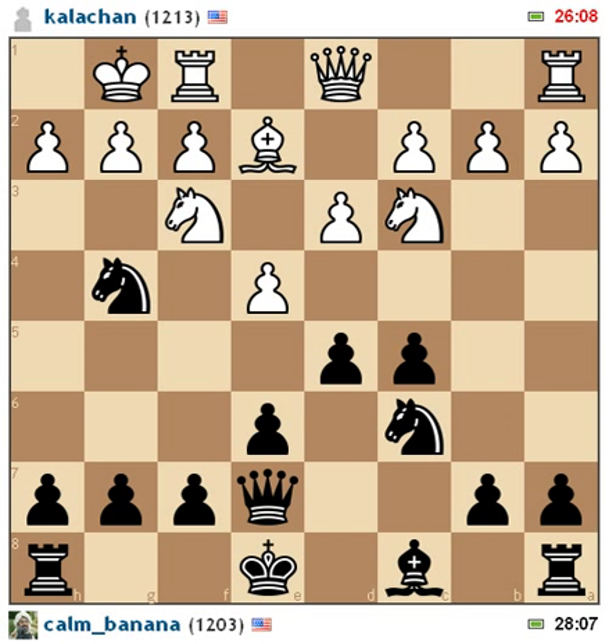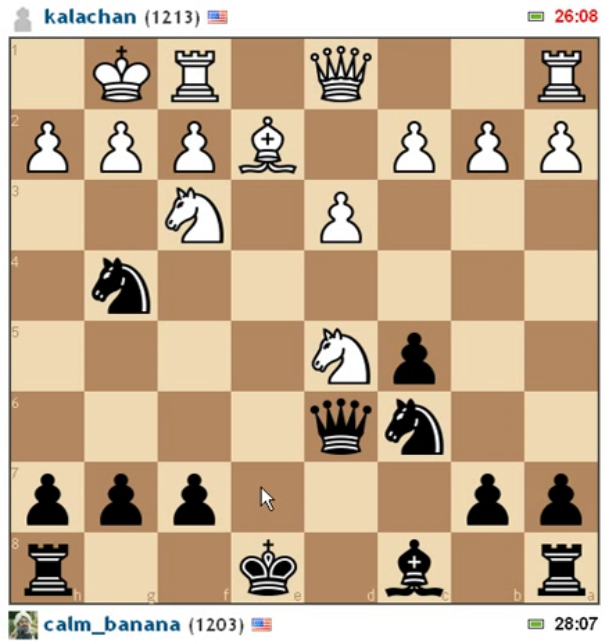Now that I bring my queen here to take, this pawn right here only has one defender and he has two attackers. So of course he's going to go along with this. Once I go here, he goes here. But this is where the game is in a very crazy situation. Right now he's attacking my queen. What do you think would be the best move? Maybe I can move my queen back, attacking the knight. Or I can do something even more deadly, which is this. I kind of have to move here, because if I were to move my queen in any other spot, he could bring his knight right here and fork the king and the rook. So I really have to bring my queen here.